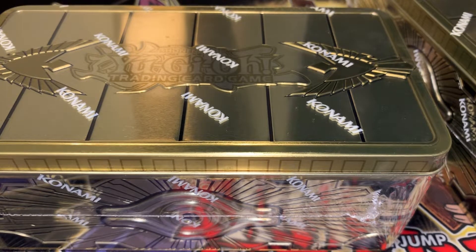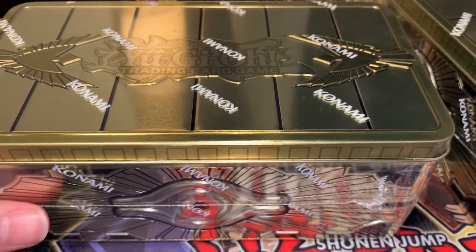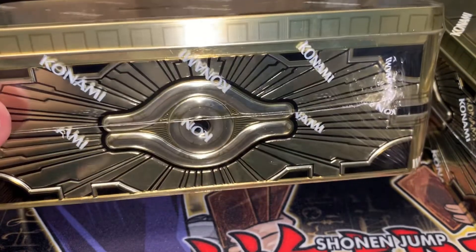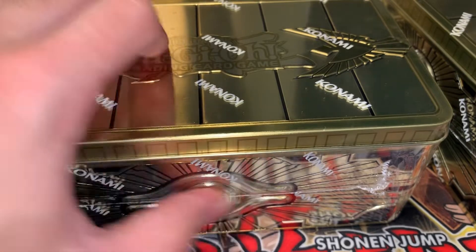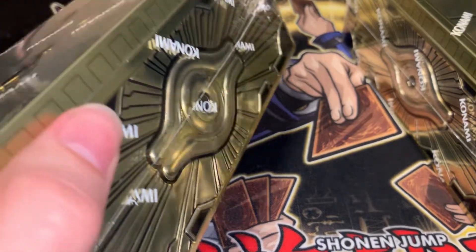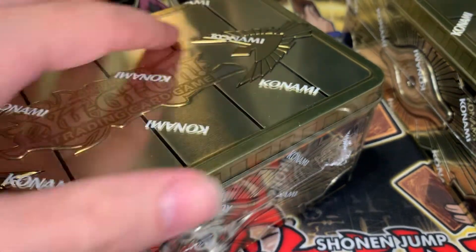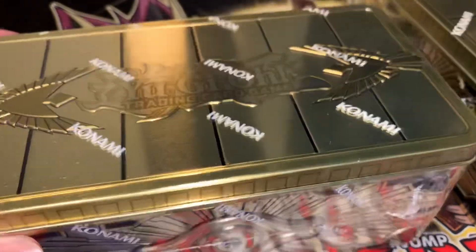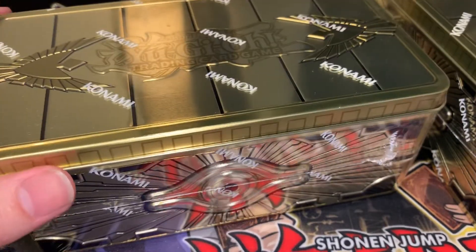Good evening, everybody. VampireYGO here. Just got something a little bit different than deck profiles or information — just got some Gold Sarcophagus tins. Man, these look awesome in person. It's sick how they're actually 3D. They actually have embossing on the actual tin, even on top. Very, very good quality. Reminds me of the old school tins — honestly even a little bit better. They're pretty cool. I'm actually pretty pumped to open them.